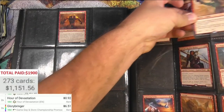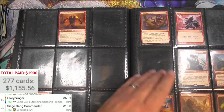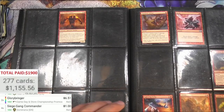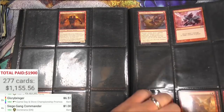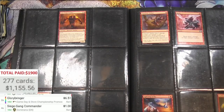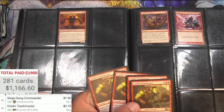Siege-Gang — some goblins here, some are good, some aren't worth the pullout. Got four of these. Kari Zev — only 49 cents, so no one's building around her apparently. Demanding Dragon — nope. Verix Bladewing has been reprinted — let's see if it's over 90 cents; nope, only 77, but they're keepable. The Trash-master is actually a couple bucks each — four of those, decent.